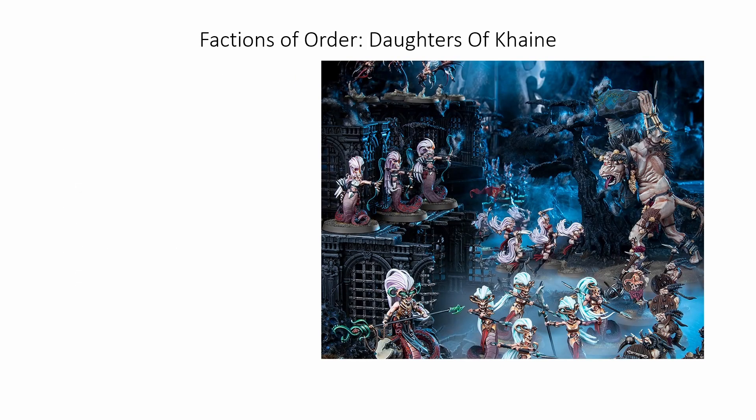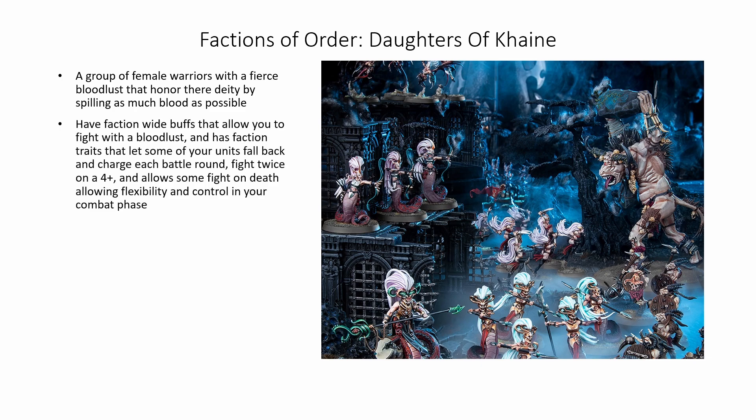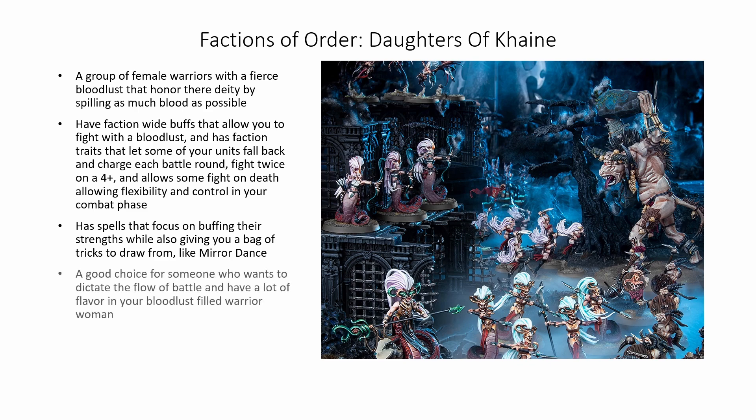Next up is the Daughters of Khaine. These are Naga — female warriors with a fierce bloodlust that honor their deity by spilling as much blood as possible. They have a lot of faction-wide buffs that allow you to fight with a bloodlust, and have faction traits that let some of your units fall back and charge, fight twice on a four-up, and sometimes fight on death, allowing flexibility and control in yours and your opponent's combat and fight phases. They have a spell focus on buffing their strengths while also giving you a bag of tricks to draw from, like Mirror Dance which lets you switch out the location of two of your heroes — a great thing to do to mess with an enemy who thought they could get into charge range of a weak hero. They are a good choice for someone who wants to dictate the flow of battle and have a lot of flavor in their bloodlust-filled warrior women.